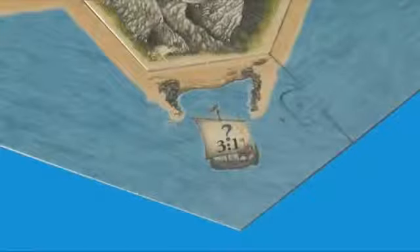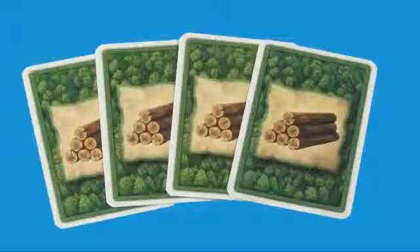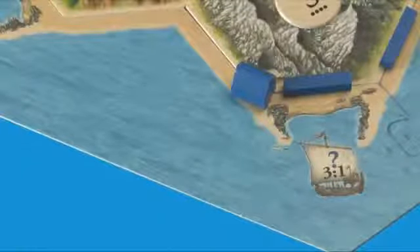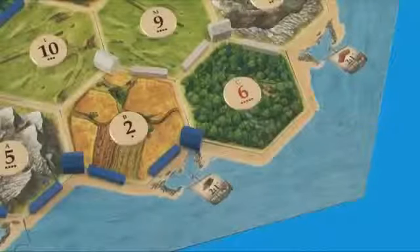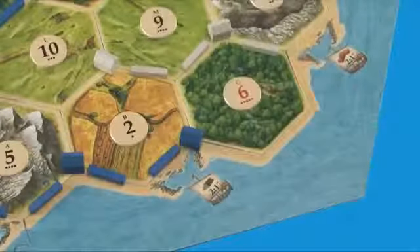Finally, there are harbors on the outside of the board. If players will not trade with you, you can trade with the bank, but it's expensive. Normally, you must trade four of the same resource to the bank in order to get one card of another resource. Building a settlement or a city on a harbor space improves your trading terms with the bank. A three-to-one port lets you trade three of something to the bank for one of something else. A two-to-one port lets you trade two of the resource shown for one of another resource.